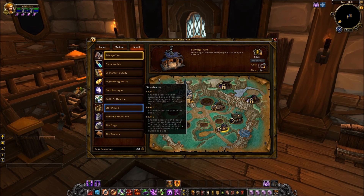At level 1 it will allow you access to your own personal bank and increase the number of work orders for every building by 5. At level 2 you'll gain access also to your guild bank, and at level 3 you'll gain access to an ethereal trader that will offer both void storage and transmogrification. It also increases the number of work orders for every building by 15.